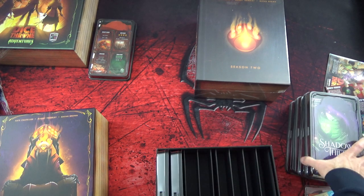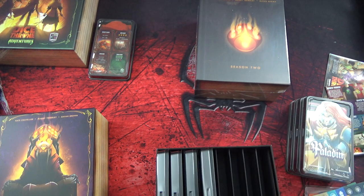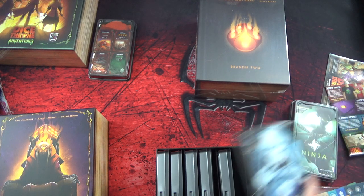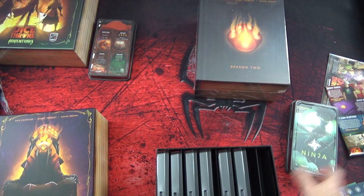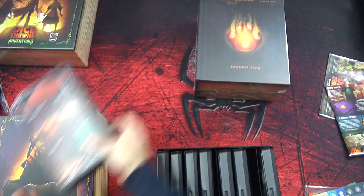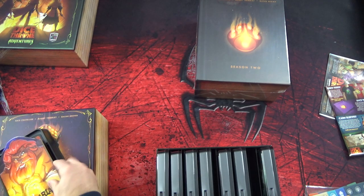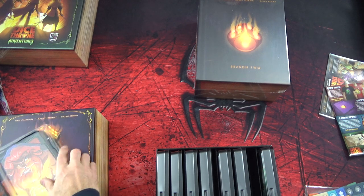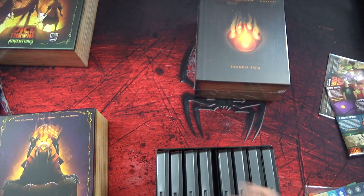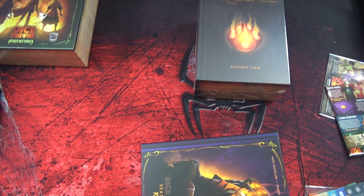J'ai la règle du jeu. Je ne vois pas de stand-ins. Donc j'imagine que les stand-ins ne sont pas utiles dans le jeu de base, mais uniquement pour le mode aventure pour se positionner. C'est ce qui expliquerait qu'il n'y a pas de stand-ins dans le jeu de base. Donc ça c'est la saison 1 - très bon packaging, très très sympa.